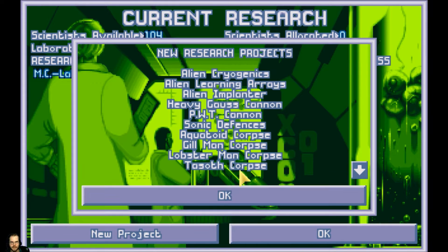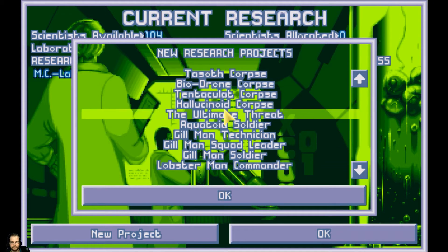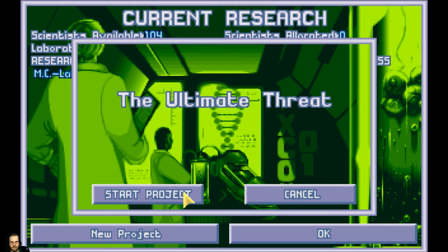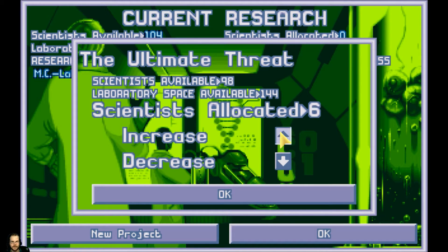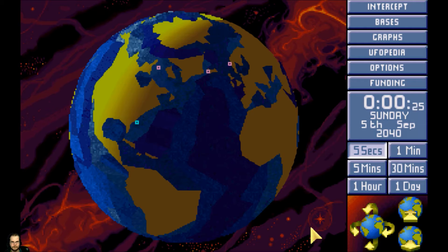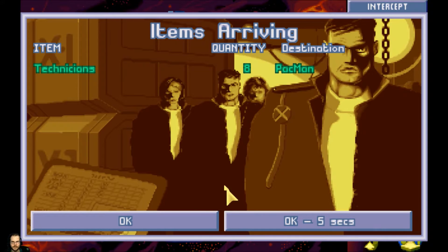Oh, that was quick — that was like immediate. So yeah, we went to ultimate threat. Hallucinoid — those are the jelly guys, that's what they're called. I cannot remember what they were called before. Ultimate threat. And then we're getting very close actually. Pac-Man base has some technicians that they cannot use, and really neither base can use them. I probably should not have bought them.